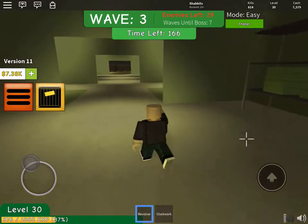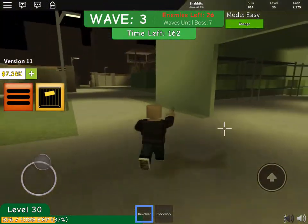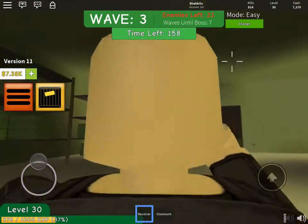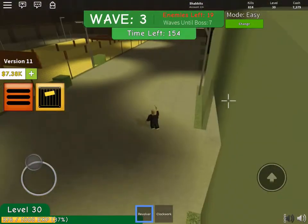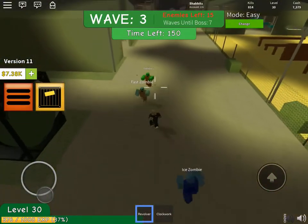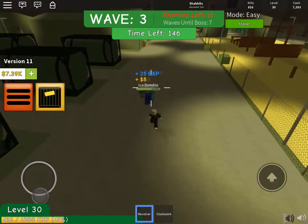Waves of zombies come and you kill them. It's actually a lot of fun. It's good in first person, though I like to pull out because zombies sneak up behind you, so I like to have my camera about here so I can see what's going on — pull them, shoot them behind me, like such.